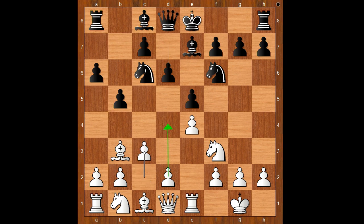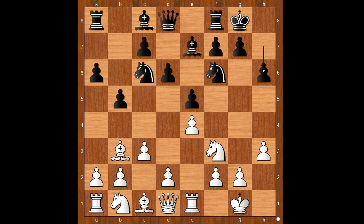c3, intending d4. Castling. h3, controlling the g4 square. h6, controlling the g5 square. d4, as expected. Rook to e8. Knight from b to d2. Of course this is the popular main line.